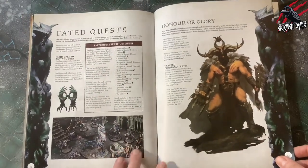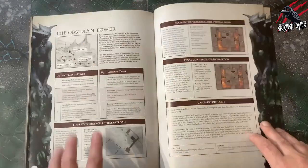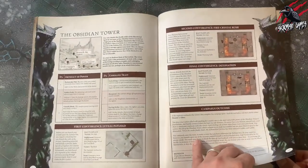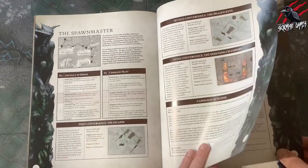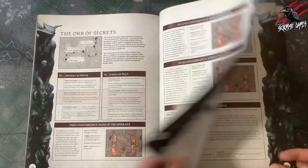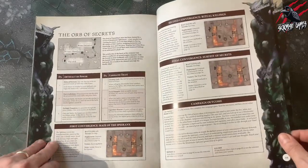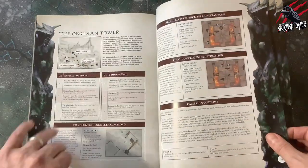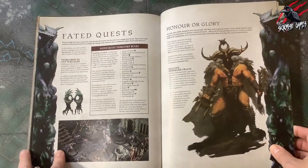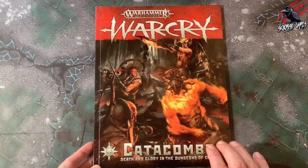They've also included a section called Fated Quests, and this opens up quests to any warband — any warband from any alliance can play them. In this book you're going to get four: the first one's the Obsidian Tower, then the Spawn Master, the Orb of Secrets, and the Trail of Destruction — another Catacombs quest. These are called Fated Quests but they are still a campaign quest; they're just calling them Fated Quests, and this is how they refer to them in all of the supplement books.